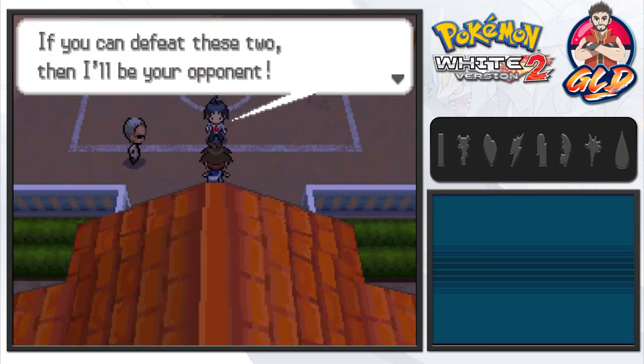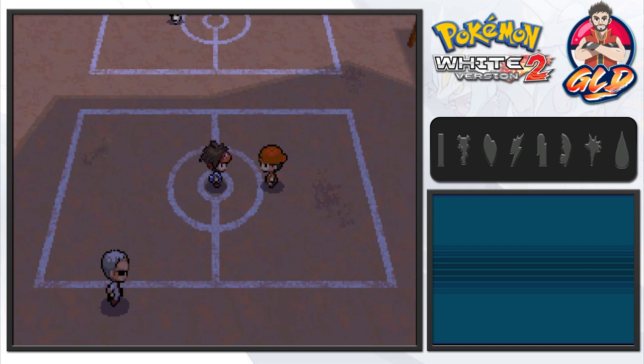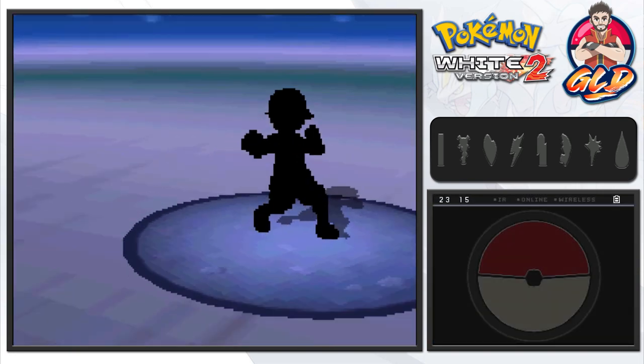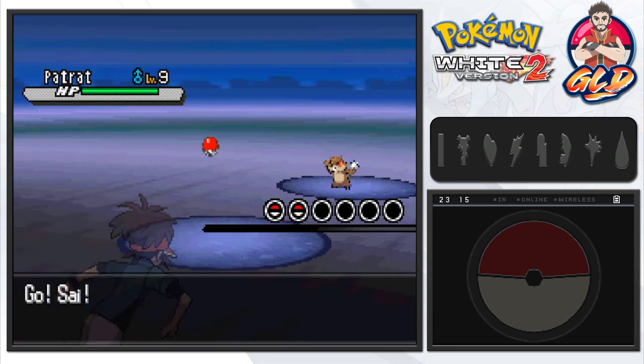This place is a Normal type gym. Cheren welcomes us and says he just became a gym leader, so we need to prepare before he can be our opponent. He calls the trainers to take their places, saying if we can defeat these two then he'll be our next opponent. I had originally planned to use Riolu on my team but decided against it. Getting Riolu to learn Force Palm requires grinding to around level 16-18, which I didn't do.